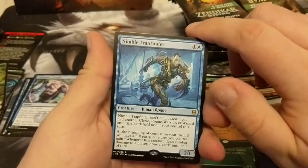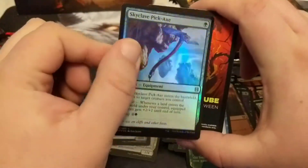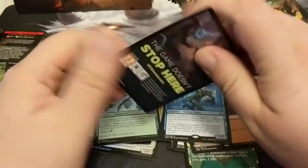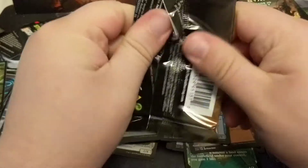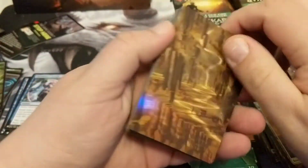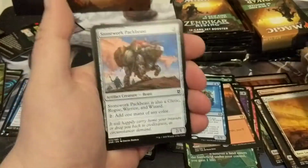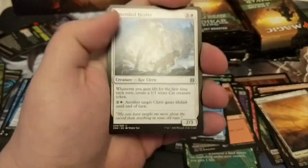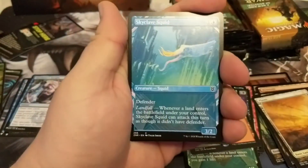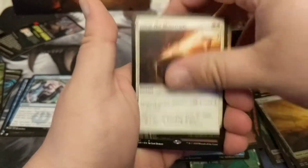We got ourselves a Nimble Trapfinder and a foil Skyclave Pick. The foiling actually doesn't look too bad on this set. I know that some people have had terrible foils from these set boxes, but Wizards really needs to figure out their foiling process better — it should not be that way. This is the Needleway Pathway. We got ourselves a full art card — we'll come up to that real soon. We got a Skyclave Squid and Canopy Foil.